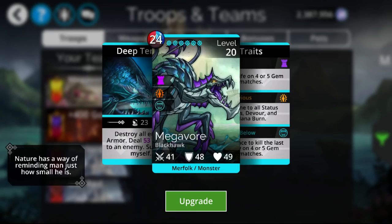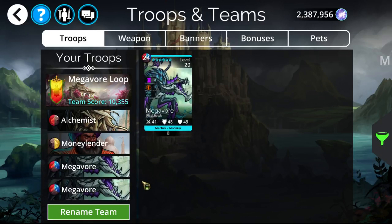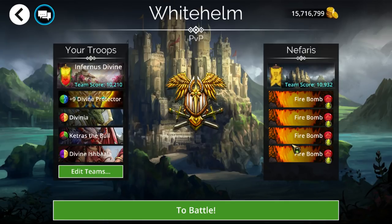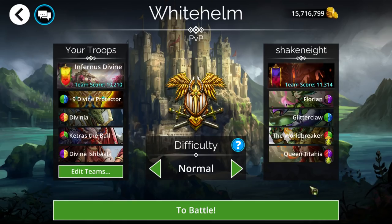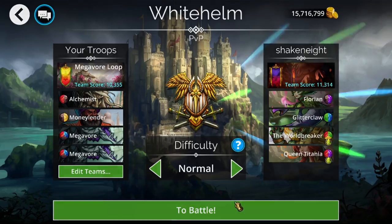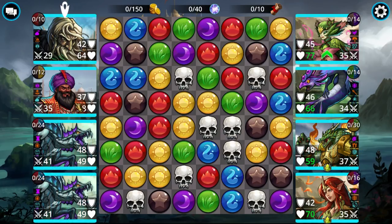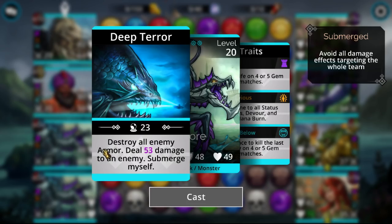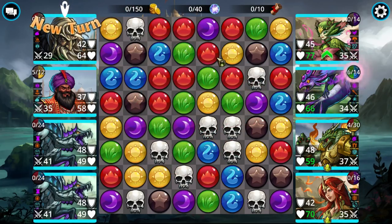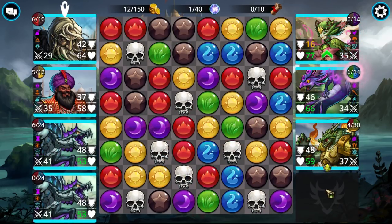Let's do a quick test run with double Megavore. I don't even know for sure if the 8% trait will stack, but I assume it will. We'll try casual PVP — we want to avoid freeze teams since this team would be very bad against freeze. Both Megavores are immune to freeze though, so at least that's covered. I'm also considering using this in the Hall of Guardians delve.